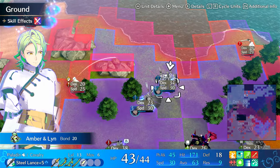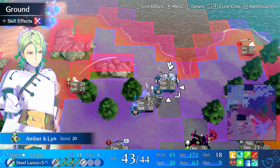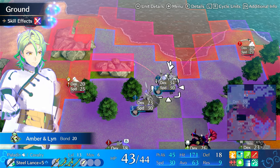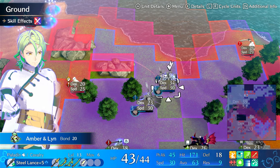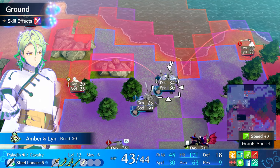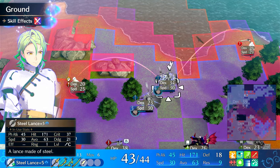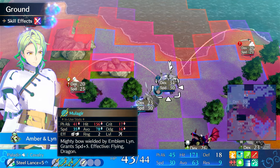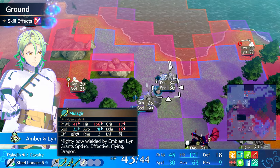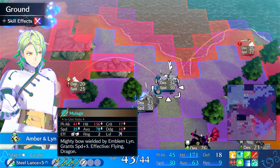What would be better than this build? Maybe Kigetsu, but his strength is a bit lower, so he wouldn't have as much damage — he needs more damage-fixing. For 1500 SP you get a decent build that one-rounds. With an engraved Steel Lance or engraved Fensilar, Amber can use Mulagir at range. Look at the damage difference between Mulagir and Javelin — it's a really powerful weapon that can also one-shot flyers and is effective against dragons.